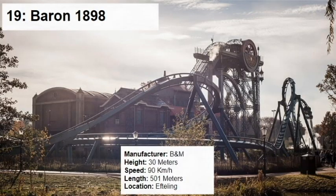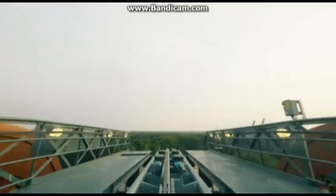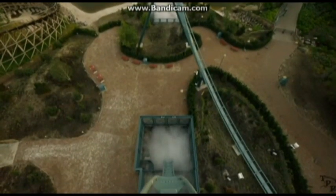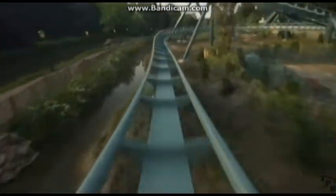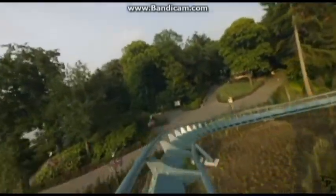Next up is one of my personal favorites: Baron 1898, also known as Oktana. It's a B&M dive coaster — the smallest dive coaster out there, but I think it's one of the best if not the best, at least until Valkyria and Nisberg opens. Most dive coasters have a pretty weak layout with way too big turns, but this one actually has some forces to it. The overall experience with the theming and pre-shows is amazing.